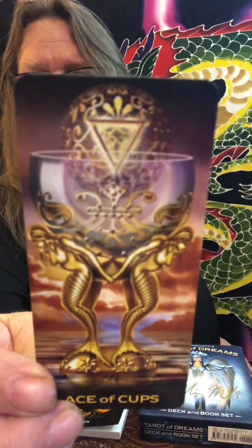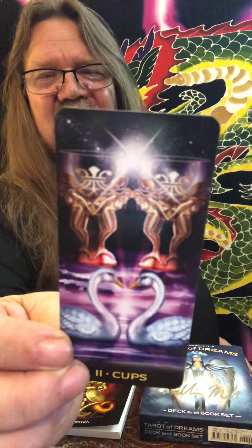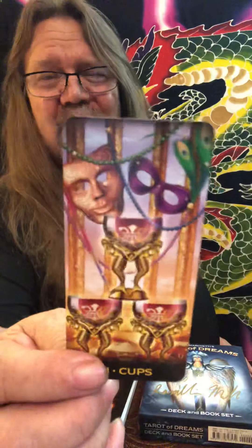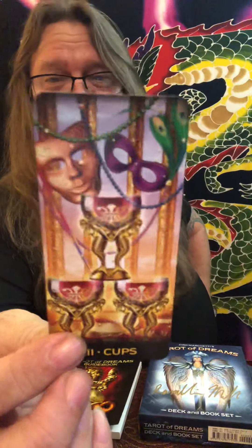Off to the Cups. The beautiful Ace of Cups — love it. The Two of Cups: the two swans, the two angelic beings, the divine light — it's gorgeous. The Three of Cups — definitely can represent parties that you may not be invited to. Three of Cups, the masks and all of that — that's really what I get from this deck. But that's why we use different decks; each deck has its own flair and its own personality.